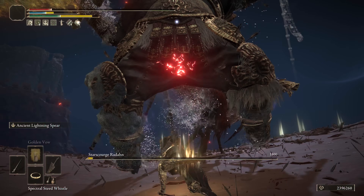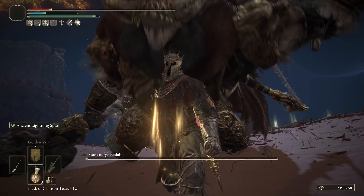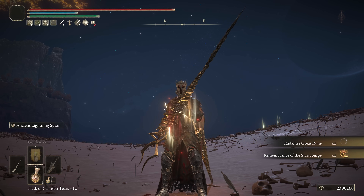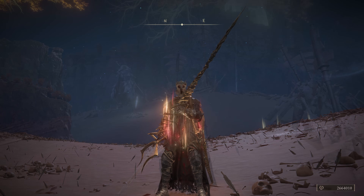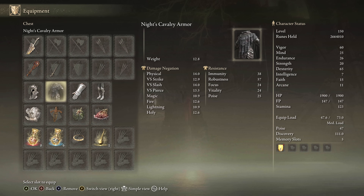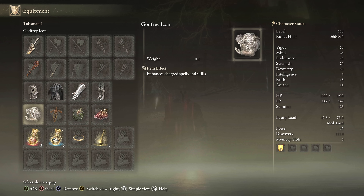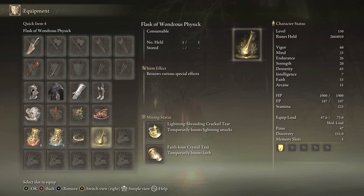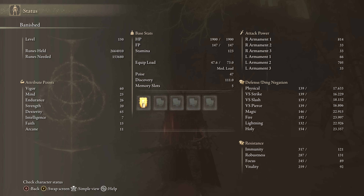The whole concept is to get up close and personal with the Dragon King's Cragblade Ash of War, and then when you're at a distance, switch to the Bolt of Gransax for some charged lightning damage. For equipment: Dragon King's Cragblade plus 10, Bolt of Gransax plus 10, any seal, a random armor set, Godfrey Icon, Ritual Sword's Talisman, Lightning Scorpion Charm, Shard of Alexander, Lightning Tear, and Faith Tear. For stats, if you don't want to invest in Faith you can use Golden Vow Ash of War. We have 60 Vigor and 65 Dexterity for a well-rounded build.